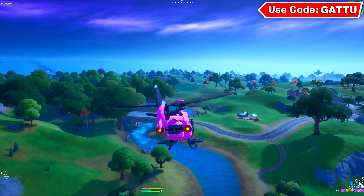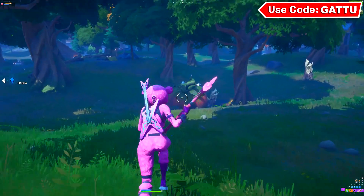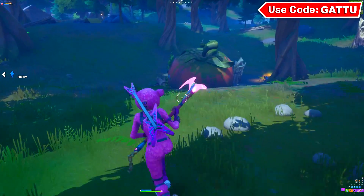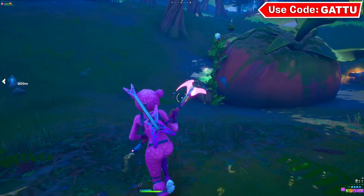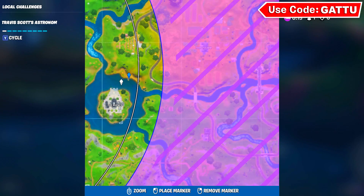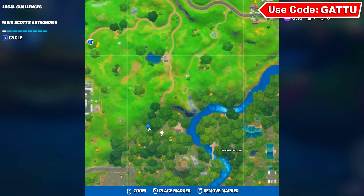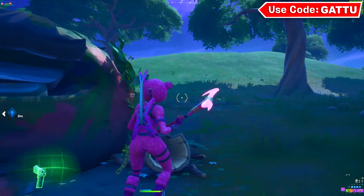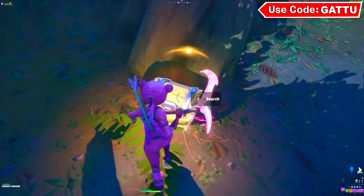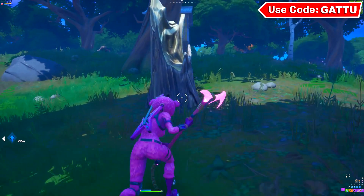Get back in your chopper and visit Greasy Graves. I just landed my chopper right over there at the Greasy Graves location - you gotta visit this place in a single match. This is the minimap location where you can find this place. Come down here at this exact spot to complete your task. Then you gotta go ahead and open seven chests in seven different matches.